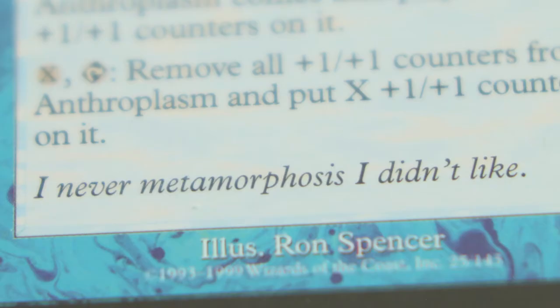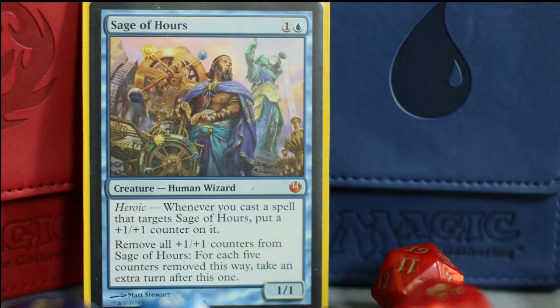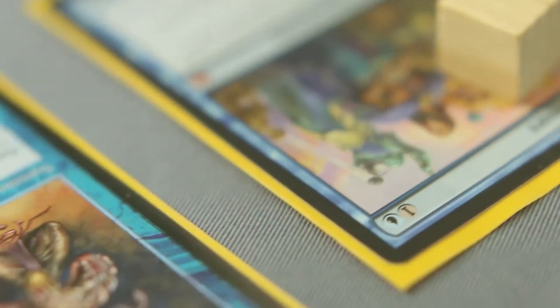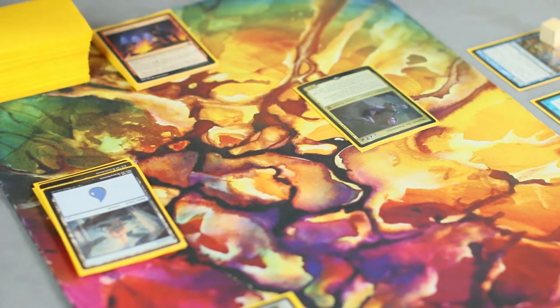Anthroplasm is a bizarre creature with an activated ability to pay X mana and tap to remove all +1/+1 counters from it, then place X +1/+1 counters on it. But if you pay five for X and you also have a caged Sage of Hours, things get interesting. Sage of Hours has an activated ability where the cost is to remove all +1/+1 counters from it — for each five counters removed this way, you get an extra turn. Giving Maersil both of these abilities lets you pay five mana, tap him, place then remove five +1/+1 counters to take an extra turn. And as long as you can tap Maersil, you can do this every turn — and every turn is yours.